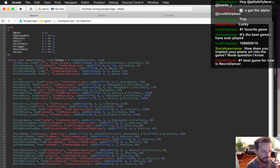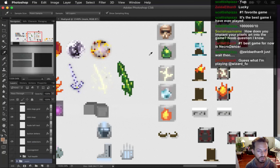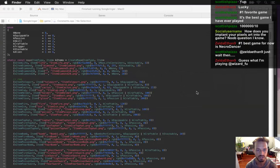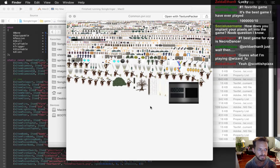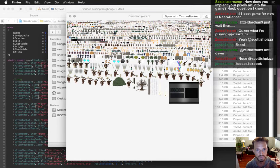How does pixel art work in the game? You draw your art, export to PNG files, then use a program called Texture Packer which packs it all into a sprite sheet. There's one texture with tons of sprites - different entities all packed into one texture so it's efficient in memory. When you load it into the GPU, everything can be in one place rather than in multiple textures.